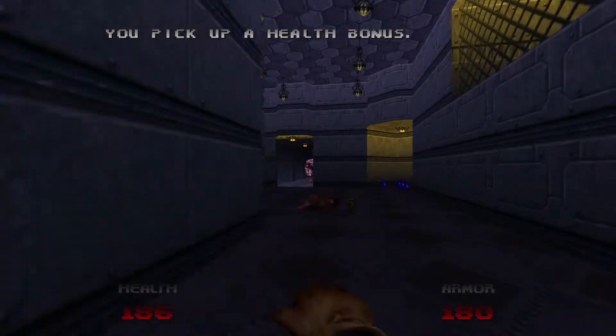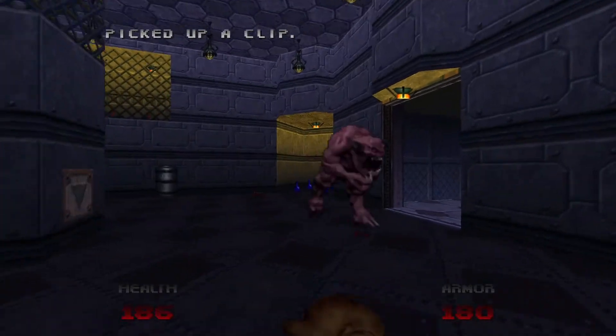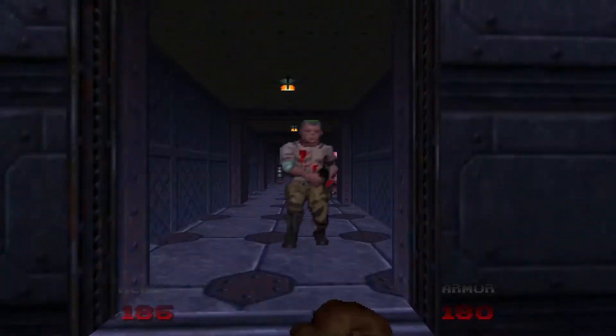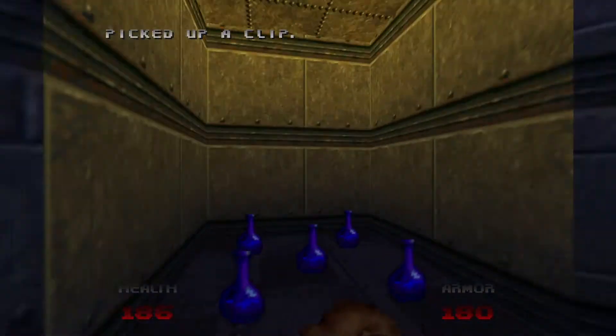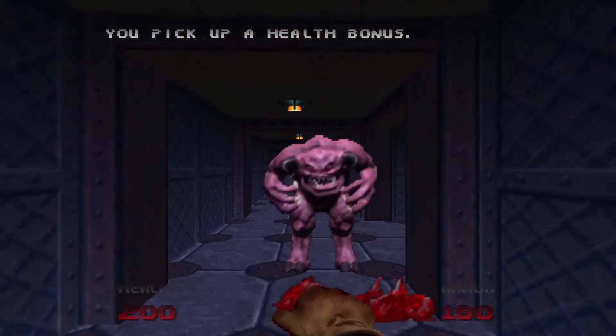Next, the door is going to open, revealing another pinky demon, which we can just punch again. And then a zombie that we can also punch.